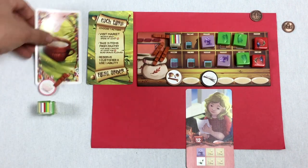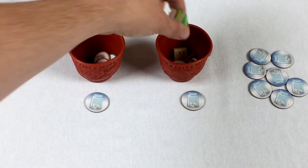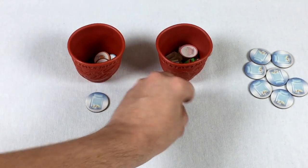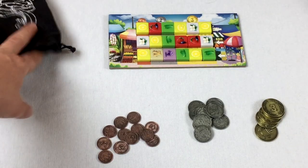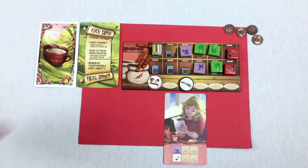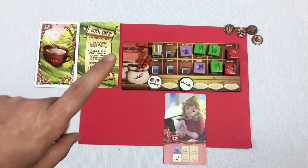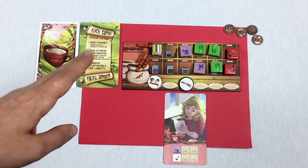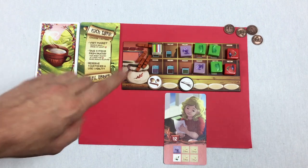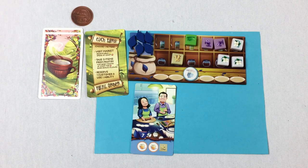Taking those ingredients and placing them in this cup. I got two coins as a tip. One important rule I should mention: you can only fulfill one order per turn, even if you could technically fulfill multiple.